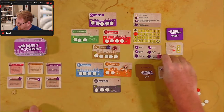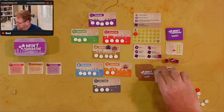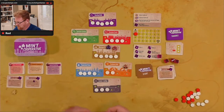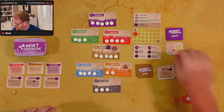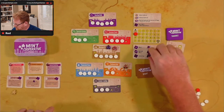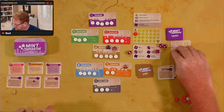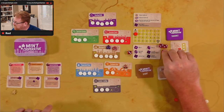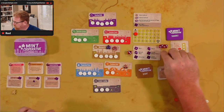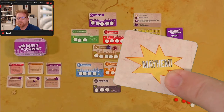That rounds out our turn. We take our dice off, get new stunts, and roll our dice. We have a four, a three, and two twos. Now we check for trouble — we got one die in the second rank, so we draw one trouble card. And are we hitting a mayhem card yet? Mayhem. Let's see what happens when mayhem comes out.